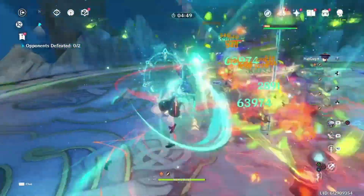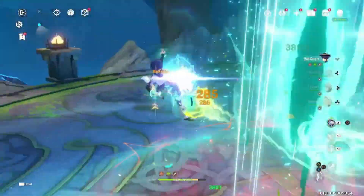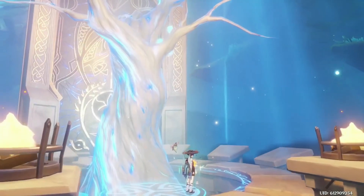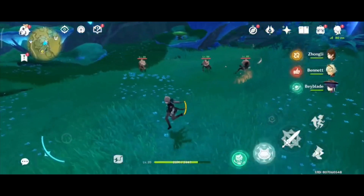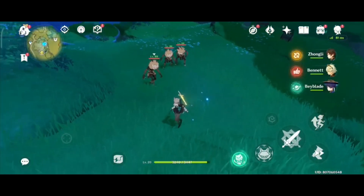And at C4, she gets 2 charges of her skill, allowing her to front-load 8 particles in longer rotations, and do so every other rotation in shorter rotations. She also gets grouping with her Constellation 1, and the grouping she gets is surprisingly good. Plus, she can do it twice with her C4.